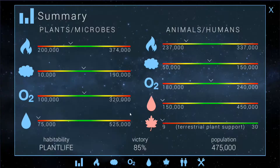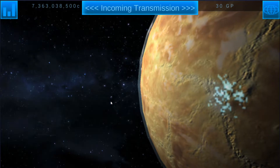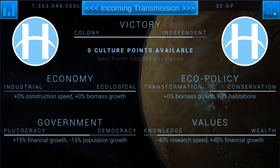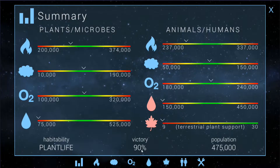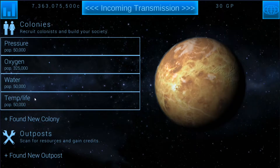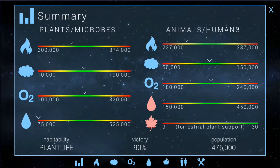We've gone ahead and got another culture point, and I just get these every now and again for getting various random events and stuff. So we'll spend the culture point there. That puts us at 90% victory. We only need two more culture points to actually achieve victory and win the game, which could be really tricky. We could probably get one more through population — we're at 475,000 right now, so we could probably get one more through population.